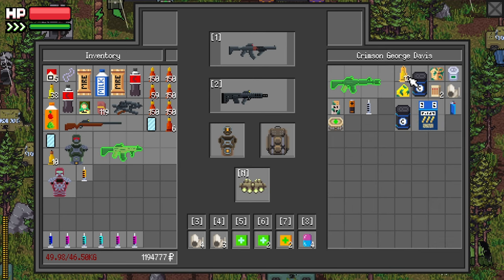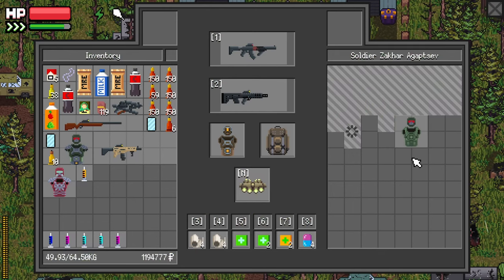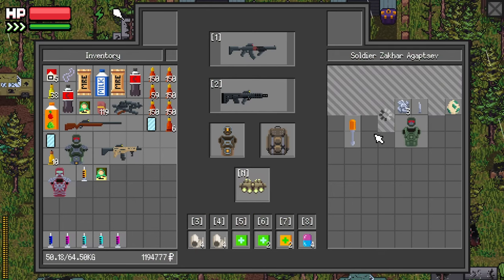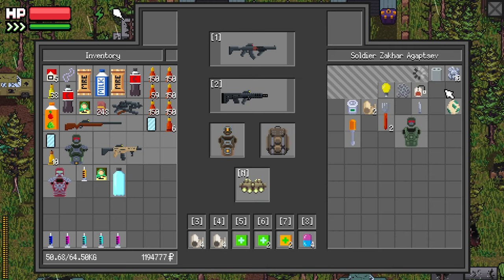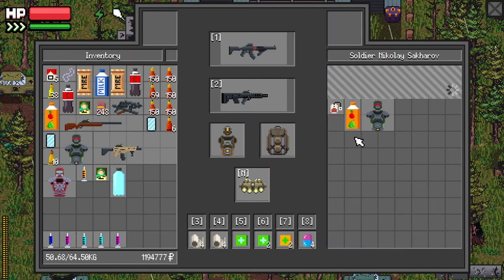Couple more guns, get some scraps. I'll take his bandage just to top myself up. Take the cash. There's a lot of water and juice and all kinds of good stuff like that. You'd love to see it.